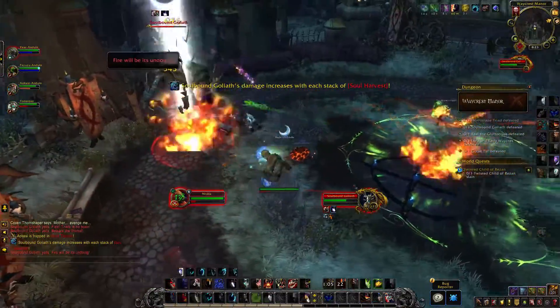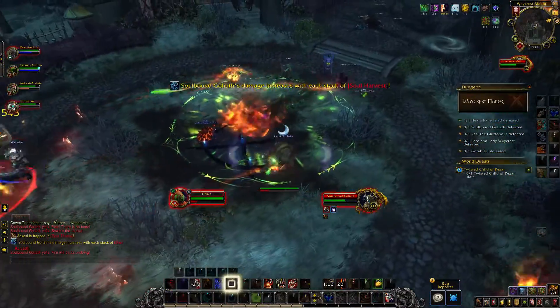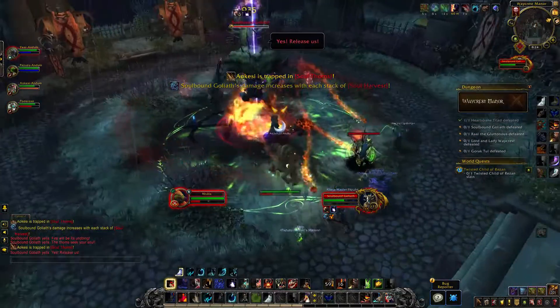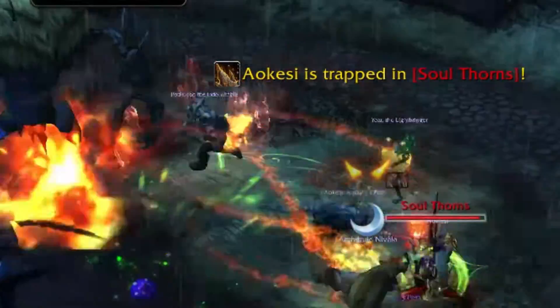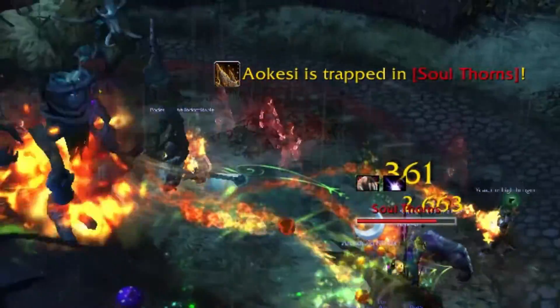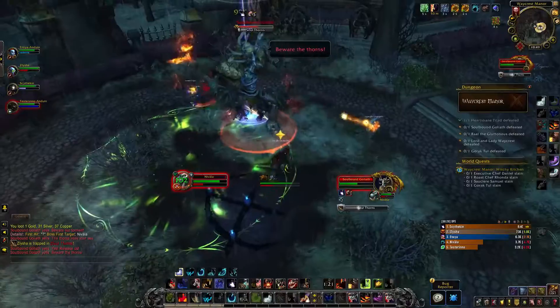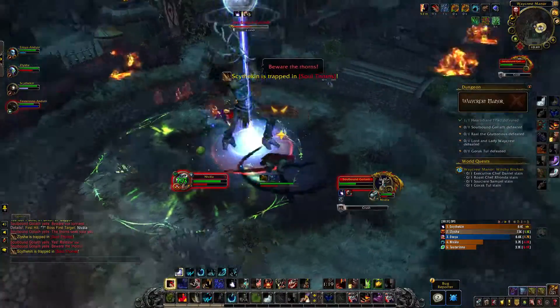While the boss is disoriented, it will be doing party-wide fire damage, so the healer should make sure to watch everyone's health. Everyone should watch out for spirits because they will move towards you and deal damage if they reach you, and they only spawn while the effigy is on fire. Because of this, you don't want to constantly pull the boss through fire due to the continuous party-wide damage it would cause.